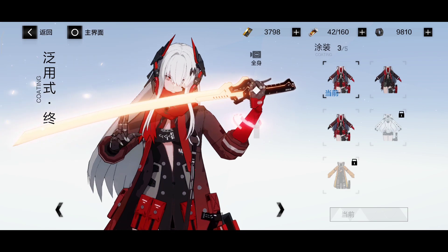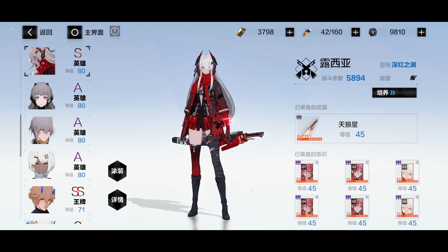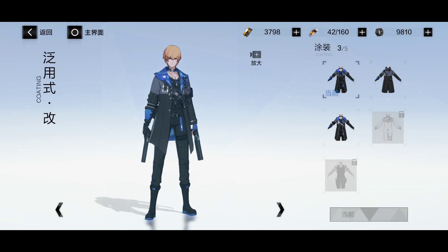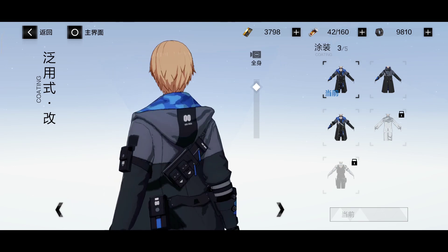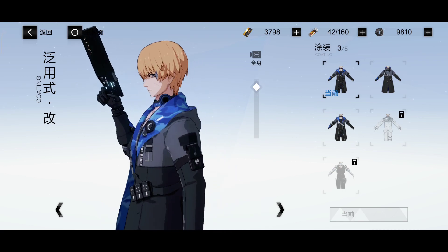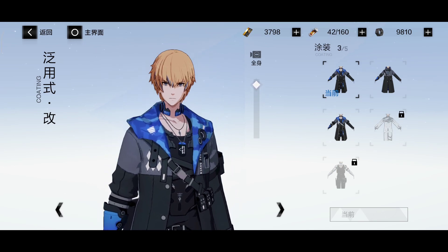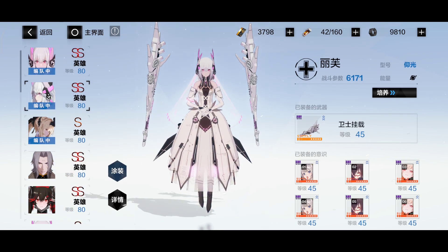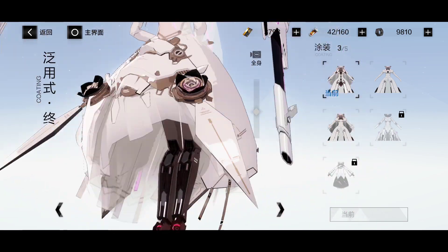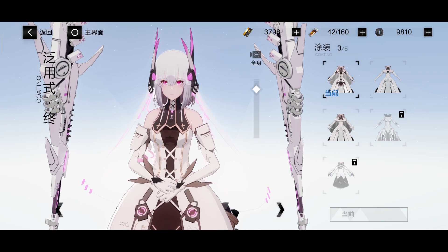Alpha is one of those characters that is really powerful and works with a variety of structures. I did talk about using two DPS in the team. This is Lee Matrix, and I will be using him in the same team as Alpha as a secondary DPS combined with one support — that will be Asleaf. You can choose Bleave as well, but I use Asleaf mostly because she has superior healing abilities.